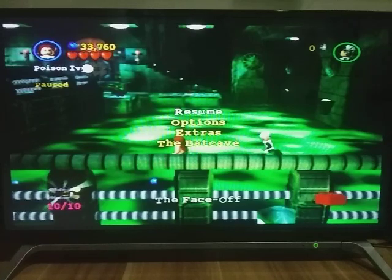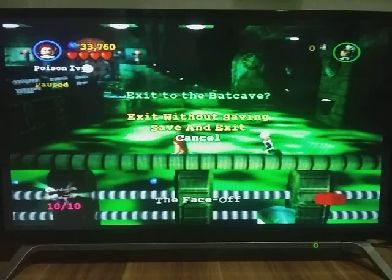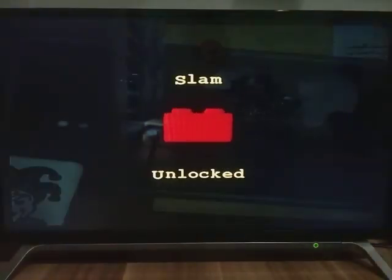And here we go guys, the last minikits in this place. And as you guys can see, we already collected all of the red bricks, hostages, superheroine, and all of the minikits. So yeah, this is going to be it for today. We already collected everything — the next one is going to be Hero Boat Episode 2: all of the minikits, red bricks, hostages, and superheroes. I hope you enjoyed it, I hope this is very useful to you. Don't forget to subscribe, hit the bell for all my notifications, and smash that like button. We will see you guys in the next video, bye!